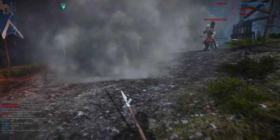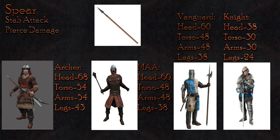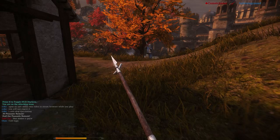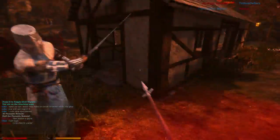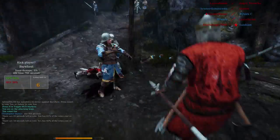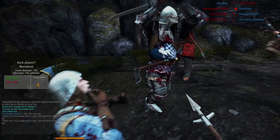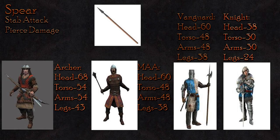The stab attack also deals pierce damage but holds a particular increase in reach, which is why it is recommended. Against the archer, you will deal 68 damage to the head, 54 to the body, and 43 to the legs — the stab isn't the most useful against the archer, but could provide a reach benefit. The men-at-arms and Vanguard receive identical damage: 60 to the head, 48 to the body, and 38 to the legs — average for the men-at-arms but high for the Vanguard. The knight holds the same resistive qualities as with the overhead: only 38 damage to the head, 30 to the body, and 40 to the legs.